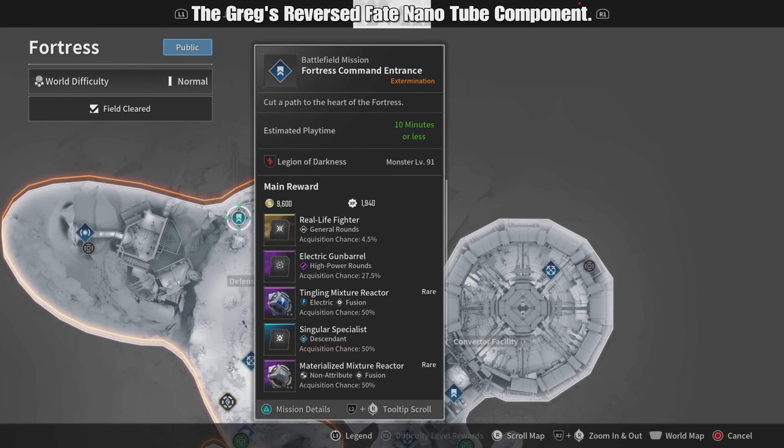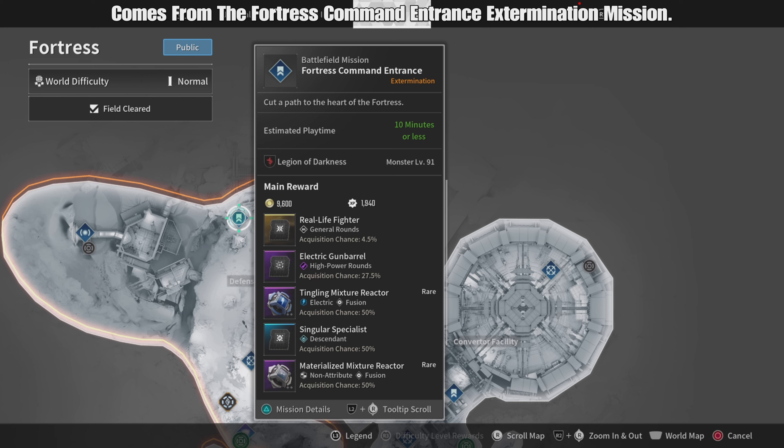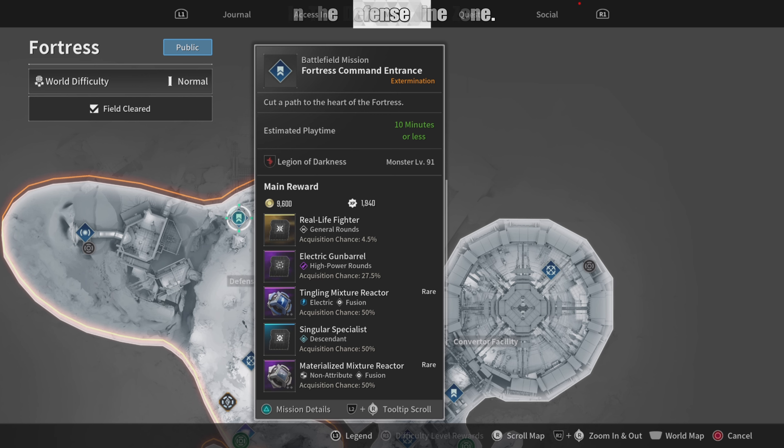The Gregg's Reverse Fate Nanotube Component comes from the Fortress Command Entrance Extermination Mission in the Defense Line Zone.